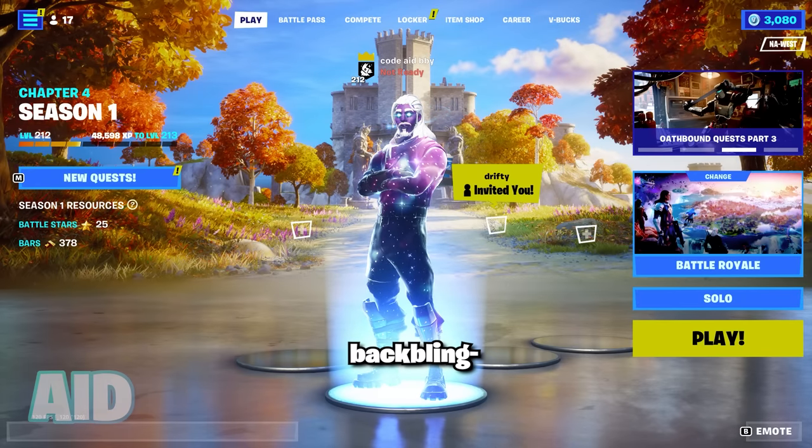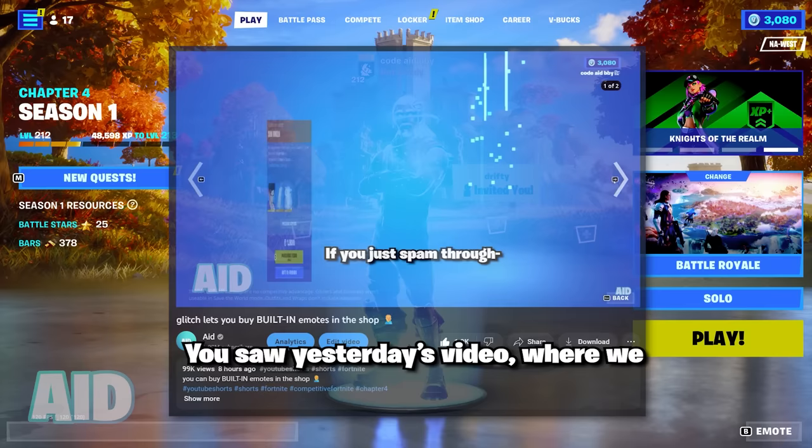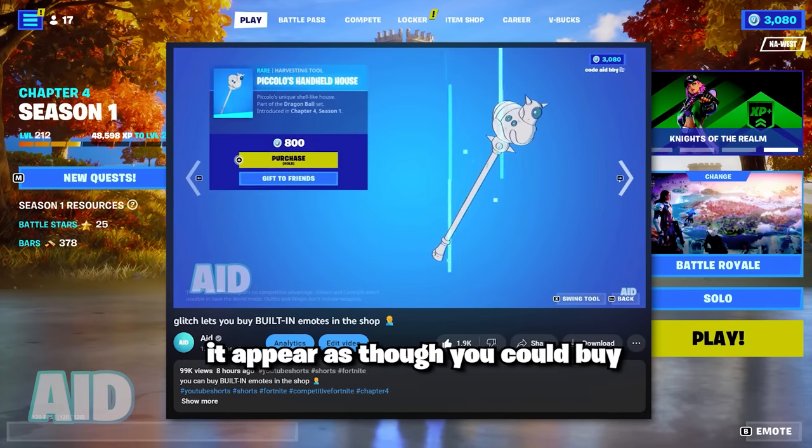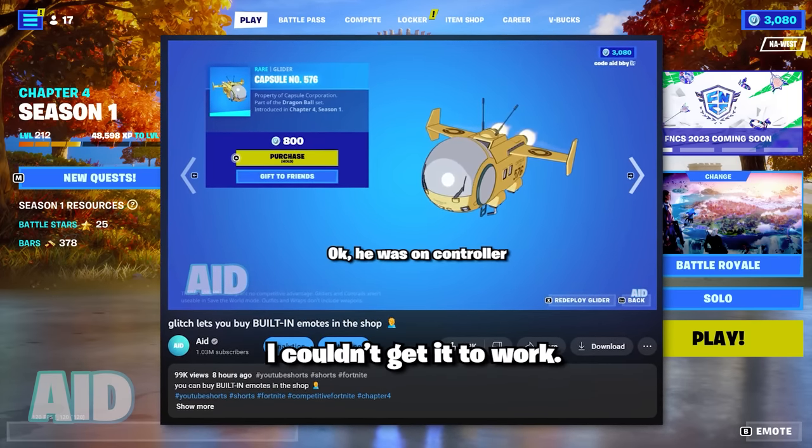This glitch lets you buy only a skin's back bling — this is super weird. If you guys are subscribed, which you should be, you saw yesterday's video where we tried out a glitch which makes it appear as though you could buy built-in emotes from the item shop, and unfortunately I couldn't get it to work.